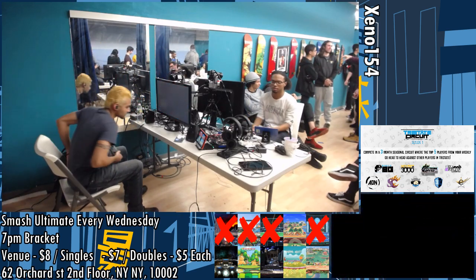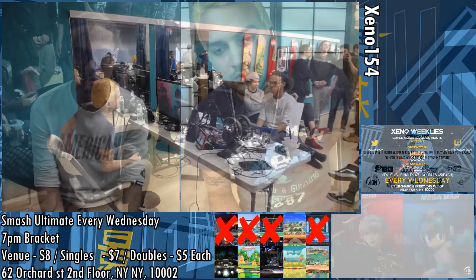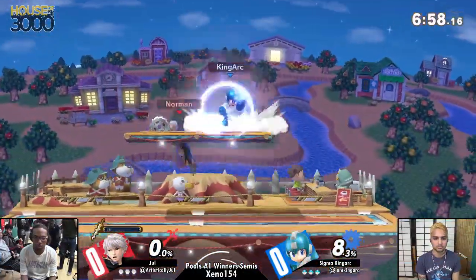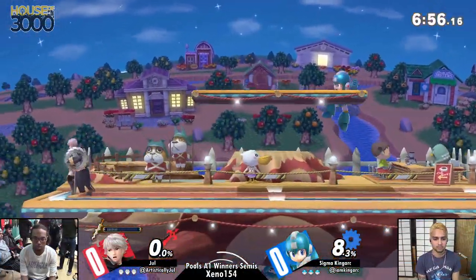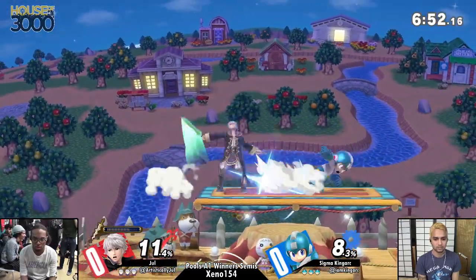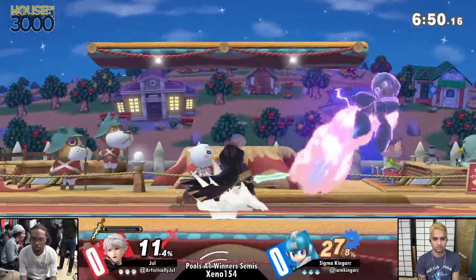I feel like they're both gonna be throwing a lot of things at each other. We're quickly gonna learn what takes priority over what. It'd be interesting to see how Robin deals with this. So here we go, game one. I'm interested to see how Jewel deals with pellets, because he wants to charge and pellets might get in the way. And Leaf Shield is gonna be super useful for King arc.